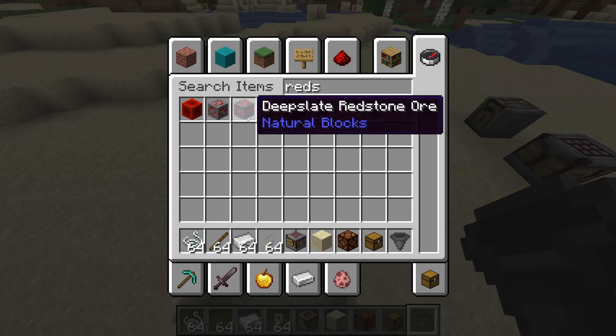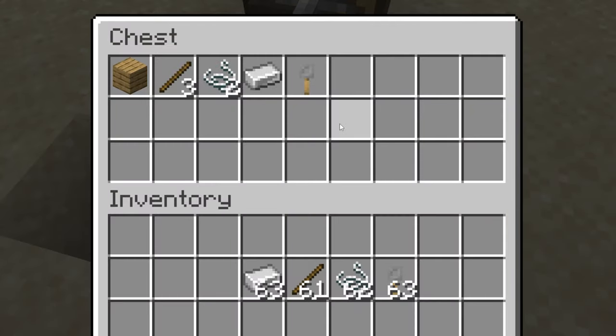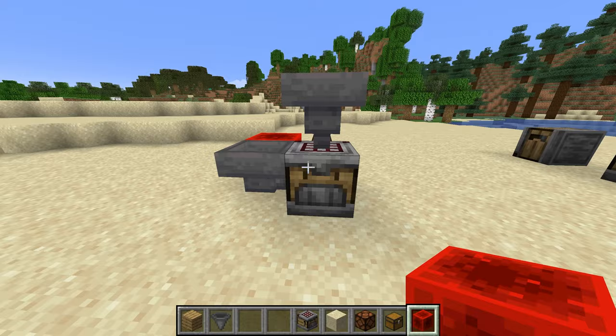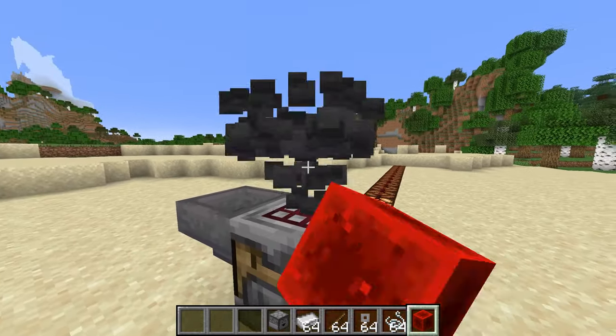After some confusion with where the items went — they all ended up in the chest — a different setup with two hoppers chained together did the trick. We got the crossbow! So apparently you can also connect droppers to the crafter, which might actually help a lot.